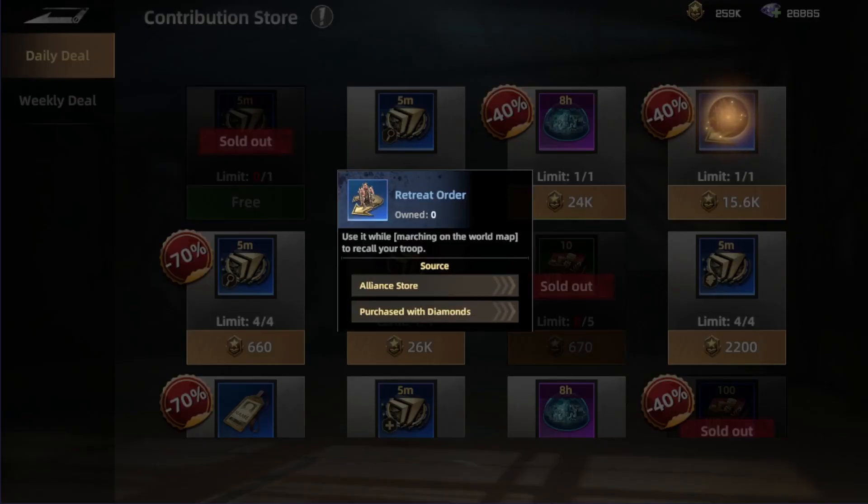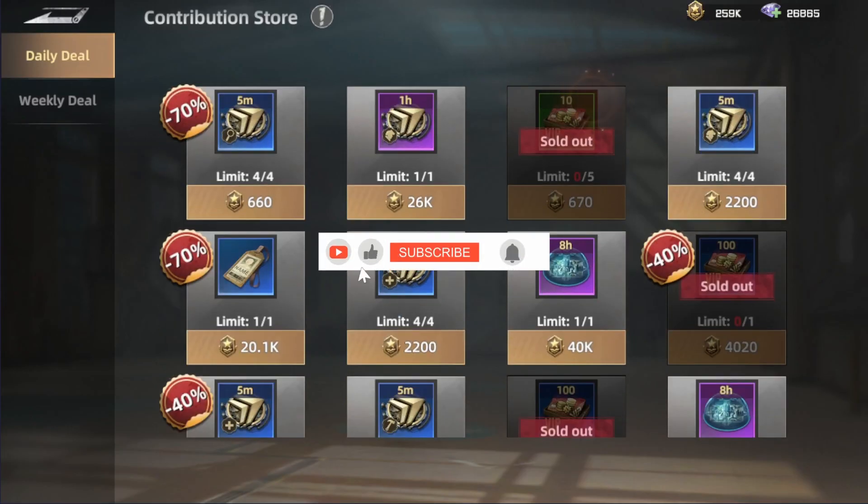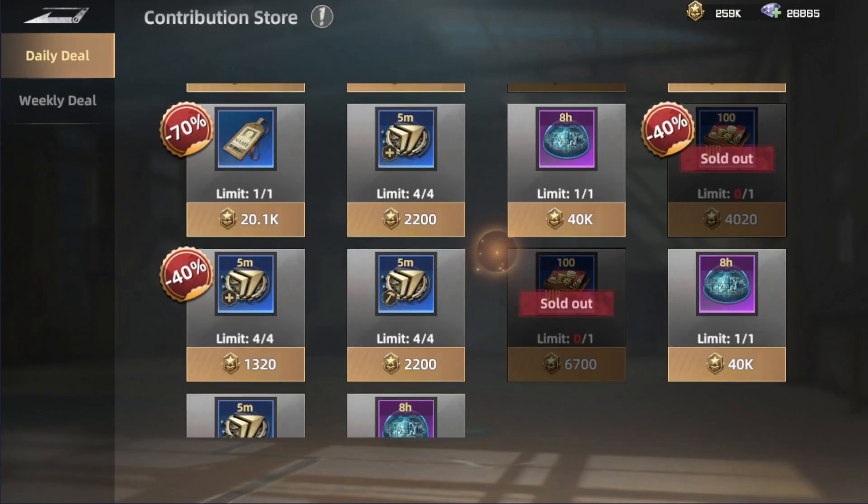There's also the retire order — if you've merged some beasts and want to return them, you can use this to get them back. And there's a commander rename option if you want to change your name, which is completely free since it uses alliance contribution currency.